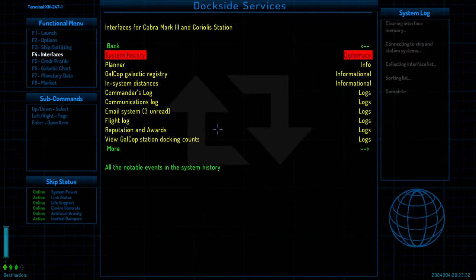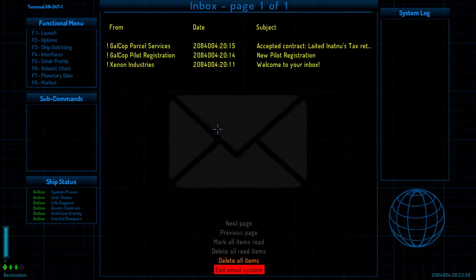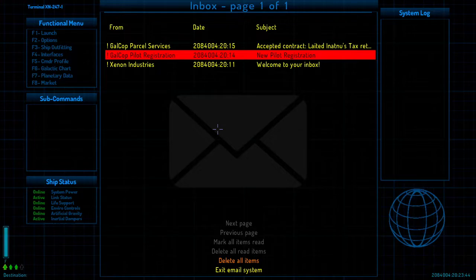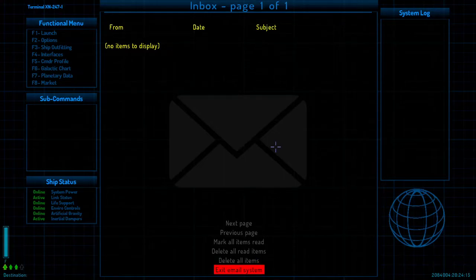System history, planner — all this stuff is really useful down the road. The email system shows our inbox: new pilot registration, which is just the starting stuff. We've accepted a contract: 'This is to confirm that you have accepted to deliver to Xeance, not news tax returns, by that time for a fee of 15 credits. Failure to deliver on time will result in a reduced fee up to and including the whole amount. Galcop Parcel Services cannot be held responsible for any misadventure. Fly safe, commander.'